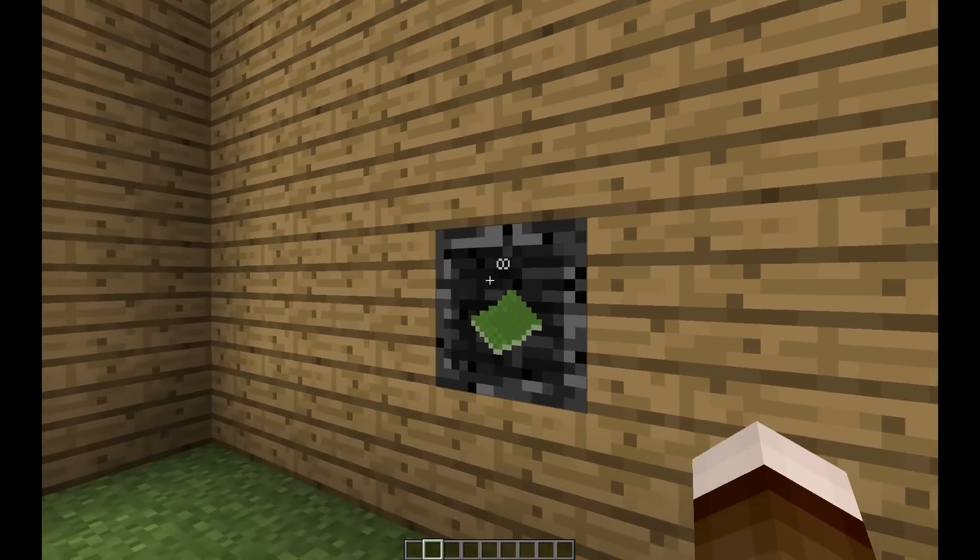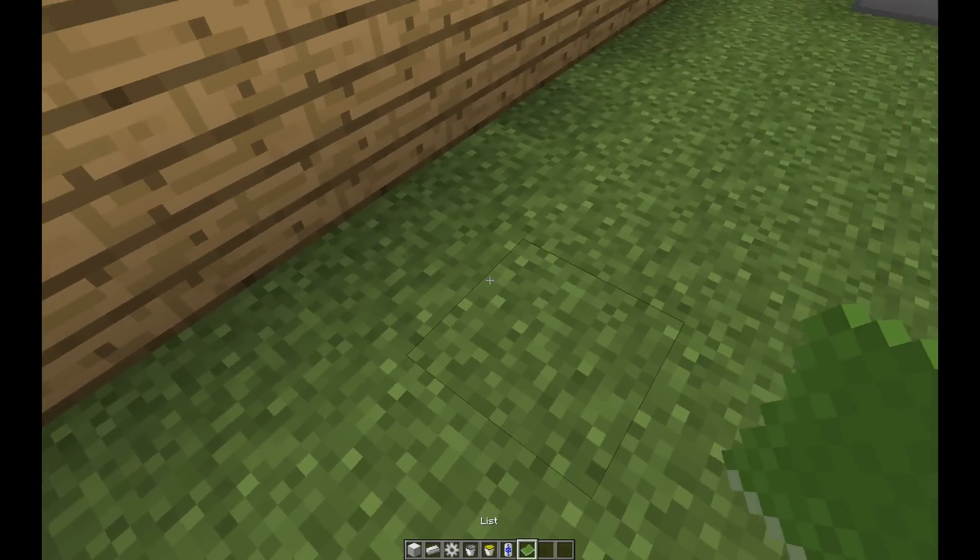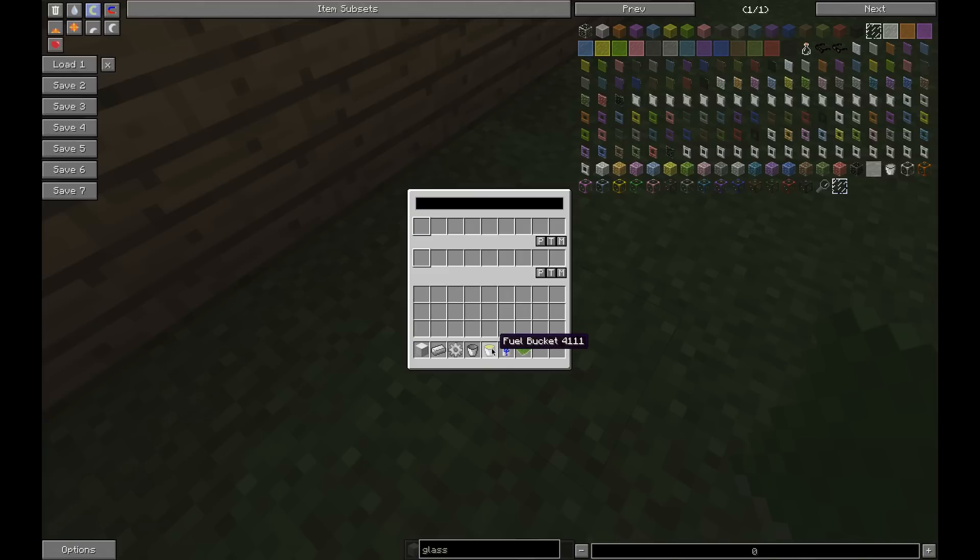First up, an update on the lists which I showed in the last video. I've made a few minor changes based on community input. If you insert a fuel bucket, it will now sort the type of the container by type and the material in the container by material, which actually makes a lot more sense — I forgot to do it.